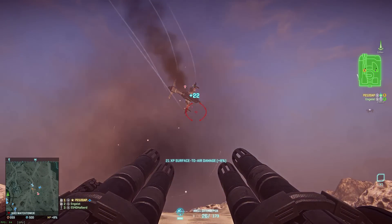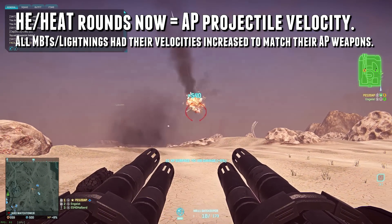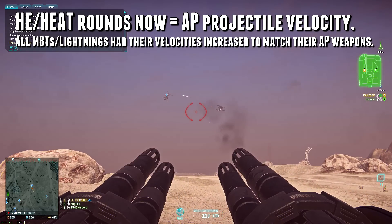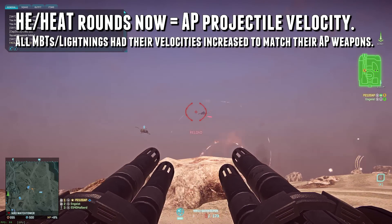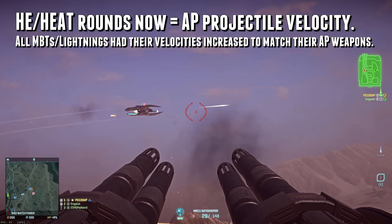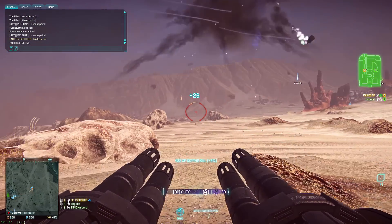For lightnings and main battle tanks, the projectile velocities of both the HEAT and HE rounds have been made equivalent to that of AP rounds. A really cool buff that makes non-AP weaponry at least a little bit more competitive against vehicles without really doing a whole lot to anti-infantry potential.